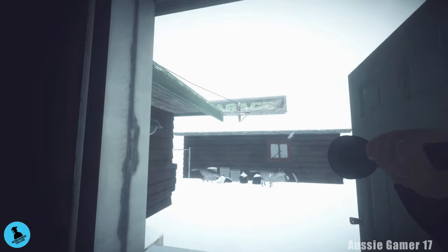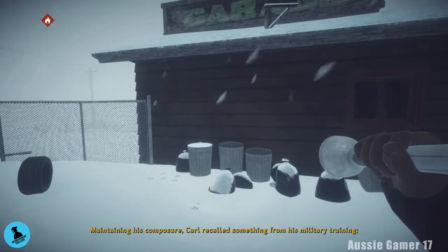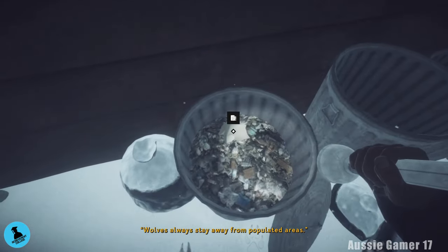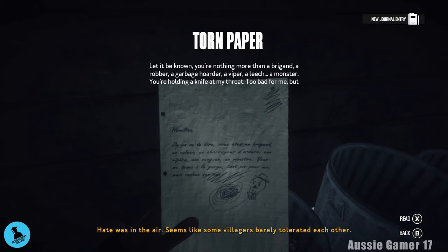Head out this side door — you'll see these wolves run away. Carl recalled something from his military training: wolves always stay away from populated areas. Walk over to this trash can, open it up for document number six.